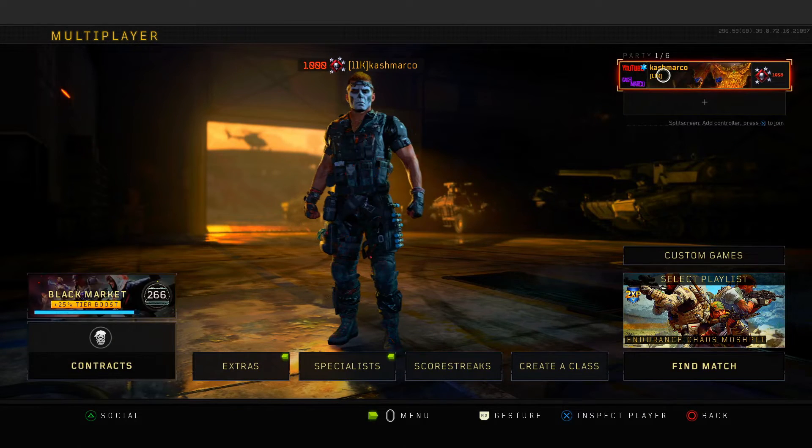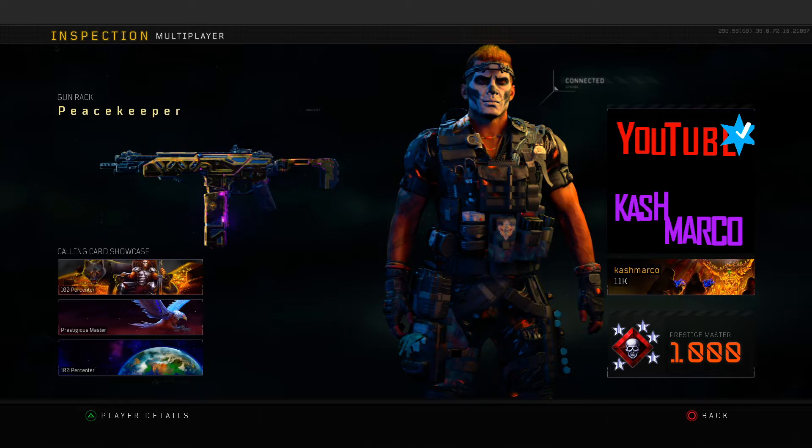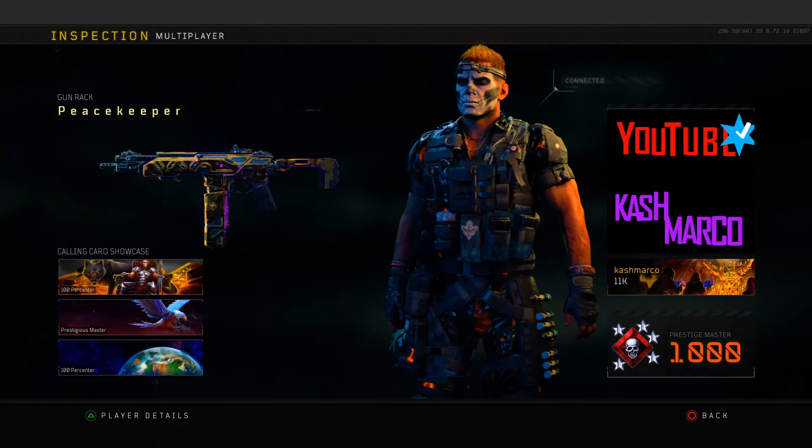Look at this — now looks crazy good. I just threw on a gold camo Peacekeeper. Look at the setup, man. Like I said, you guys can get this for yourself. Just a quick little video. I have more videos coming out soon — I'm gonna start playing more sweats, more trash talkers. If you guys want to see 6v6 videos of trash talkers, I'm gonna have more nuked out soon.